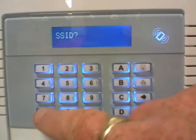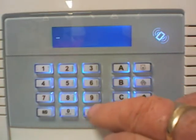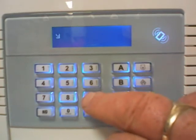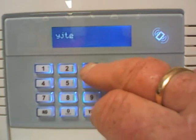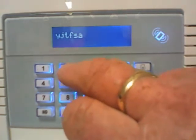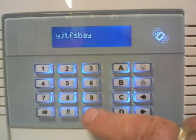Once the SSID is entered, press the YES button. It will ask you the SSID again — press NO to that because we've already got that in. Then it will show Password. The other item on the router is your password — press YES to that and add in whatever your password is.